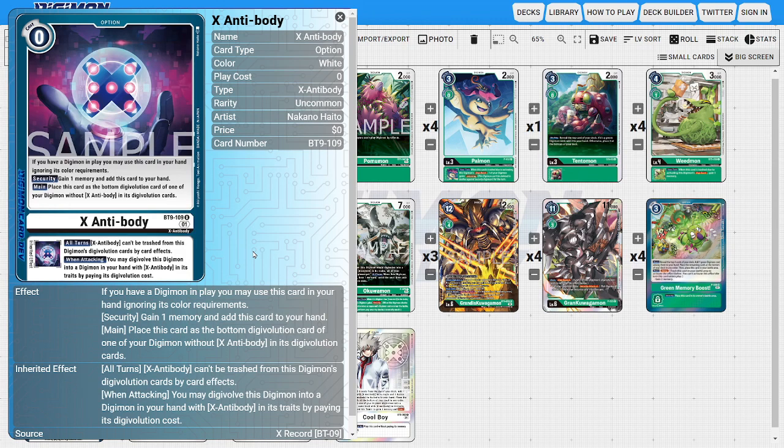The main thing we're looking to gain from X Antibody is its when-attacking inheritable ability, where we get to Digivolve this Digimon into a Digimon from our hand with X Antibody in its traits by paying its Digivolution cost. That way we can swing into one of the opponent's Digimon with Grandis Kawagamon and switch the target using Grandis Kawagamon's inheritable ability to try to control the opponent's field. It's just a really good card to help combo with what the deck is trying to do.